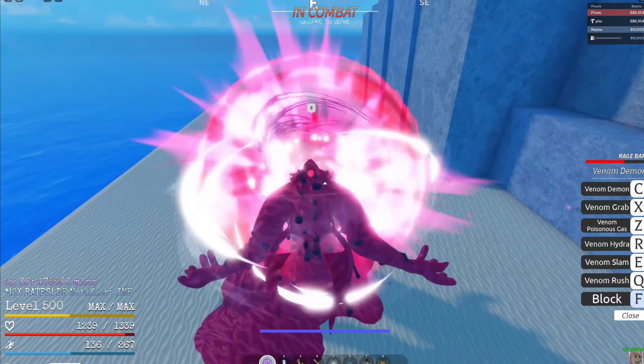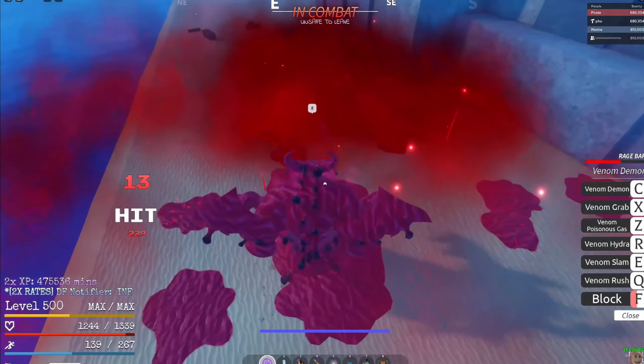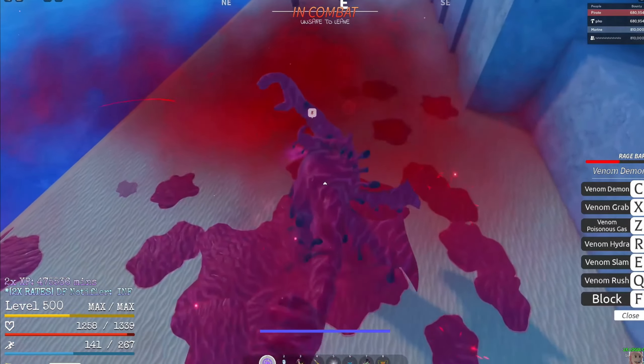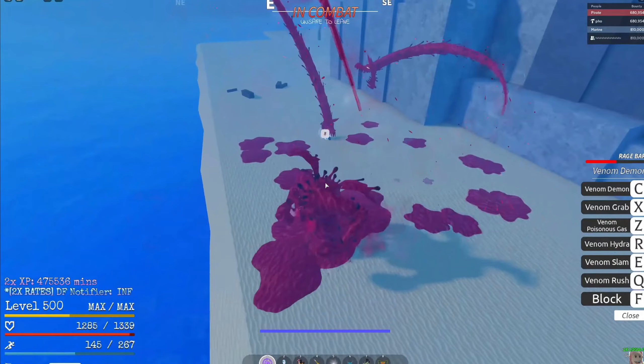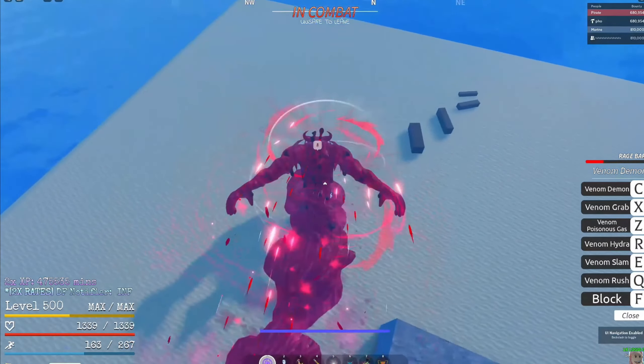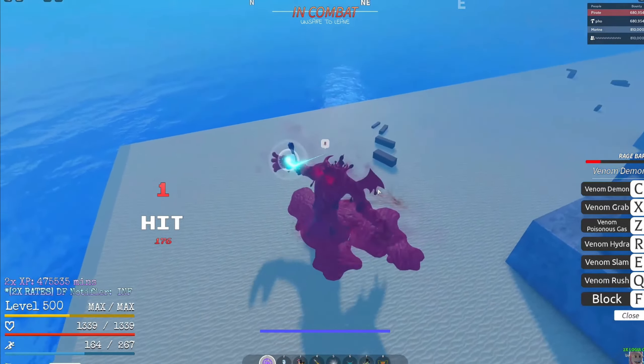I'm gonna have to rewatch this video - I can't even see half the skills in base. What is that? Oh, that's Venom Poisonous Gas, so you basically can't come near it. This whole model though is actually cool as hell - the fact that you're gonna be a player using this. Oh, and that's the grab!